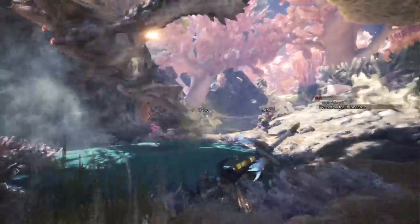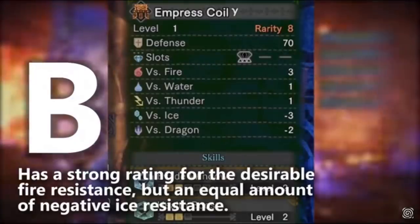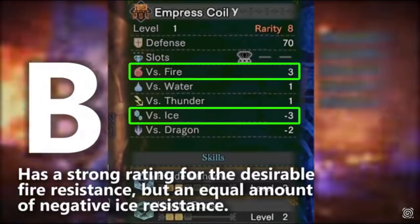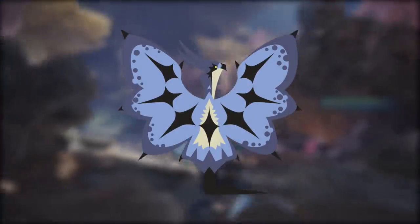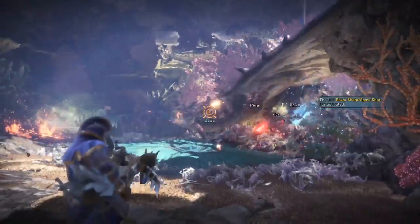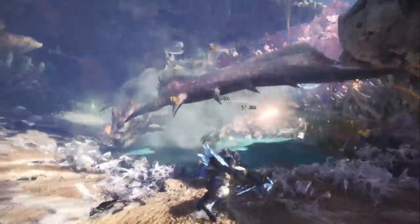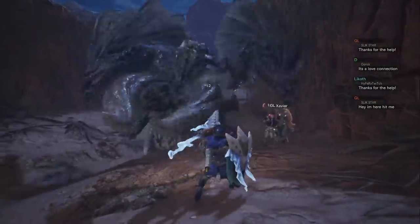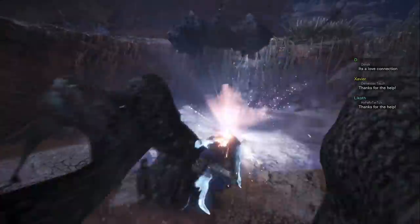I'm going to be giving the Lunastra Alpha and Beta set the same resistance rating that I gave the Lunastra Gamma set, and that would be a B. This is because it does offer some useful fire resistance, but this is countered by an equal amount of weakness to ice damage, which may become an issue later on. Right now we have Legiana and that's about it for ice monsters, so hopefully Capcom's adding some dangerous ice monsters. For players on the PC it will definitely be a while before they see a tough ice monster, but in general the resistance is pretty good just because of that fire resistance — hence the B.